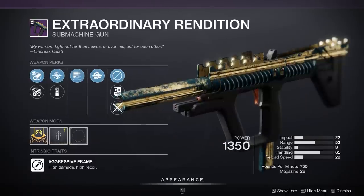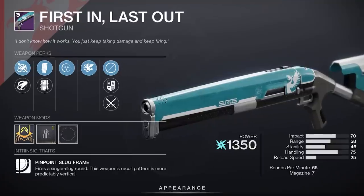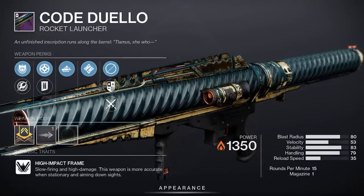Got an Extraordinary Rendition with a not bad PVE roll and a Vorpal Philo. Not the auto-loading god roll, but good enough if you're a new player. Code Dwello with impact casing, auto-loading, and ambitious — not perfect, but interesting for PVE.